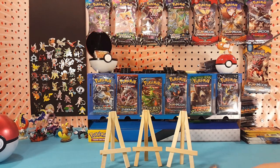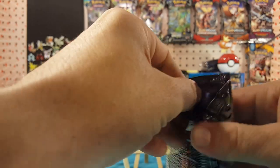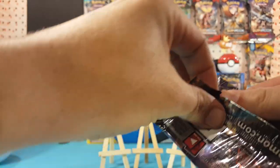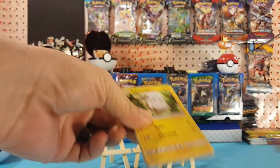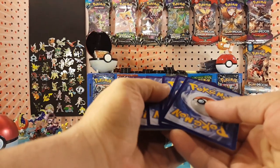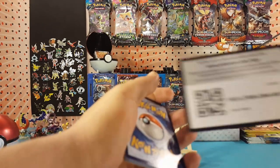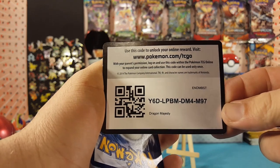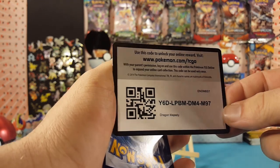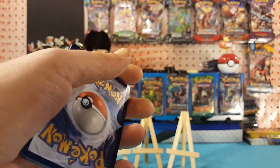All right, there we go, start off with the holo. We shred the pack — nothing in this pack, but it was definitely a green code card. Here's a code card that hopefully has a little more luck than what's in this pack.